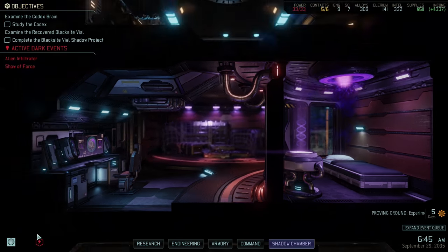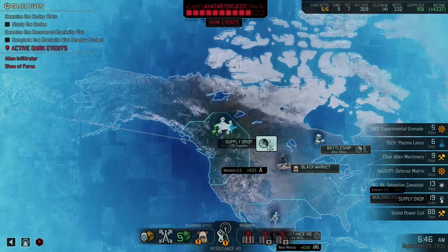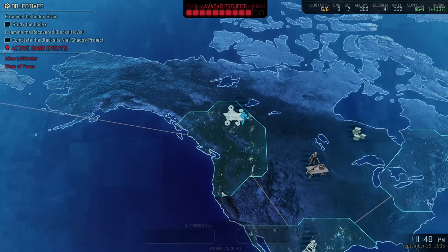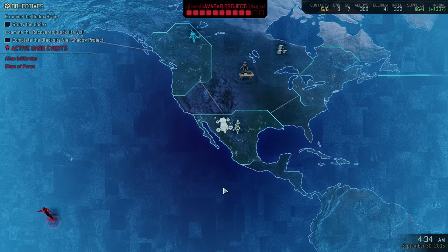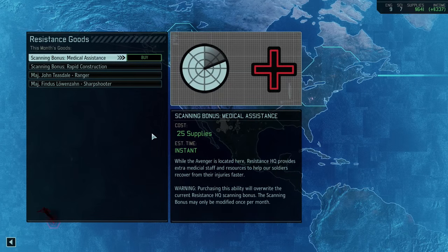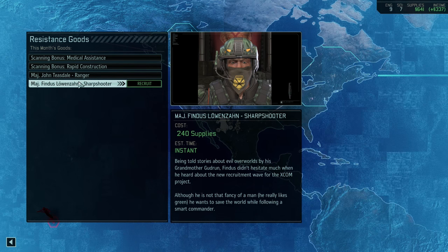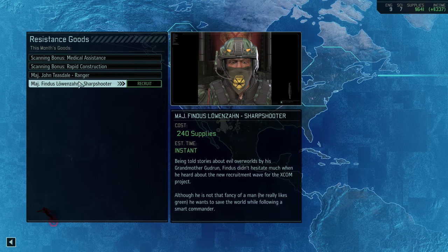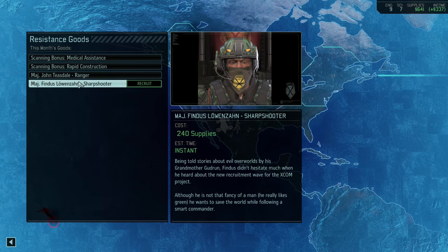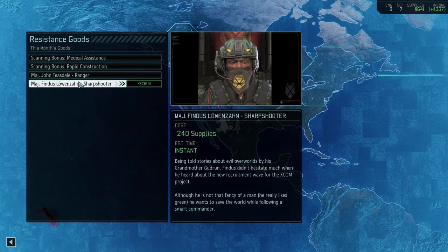So let's throw an engineer in here, Lazaro. And we're gonna throw in Sebastian the Hammer Zawadzki — we've been saving him for the Psylab, he's finally going in. How long is he in there for? 13 days. Jesus Christ. Course for Mexico — let's go take a look at the black market and our home base. So we've got Beagle if we want a ranger, or we can get a sharpshooter major. Findus — being told stories about evil overworlds by his grandmother Gudrun — didn't hesitate when he heard about the new recruitment wave for the XCOM project. Although he's not that fancy of a man, he really likes green. He wants to save the world while following a smart commander. I don't know if this squad is for you, my friend, as much as I would like to have you.